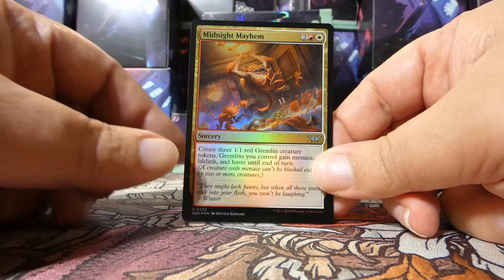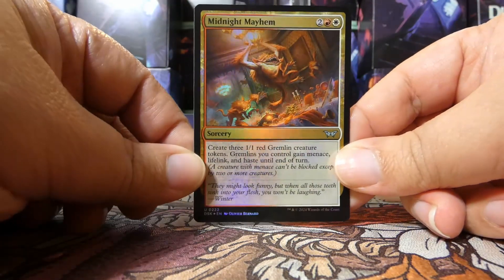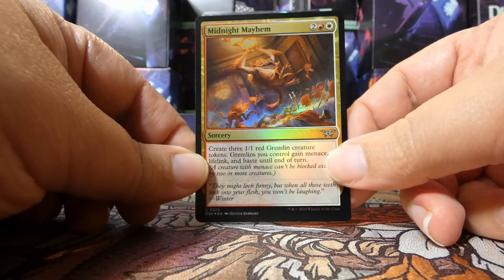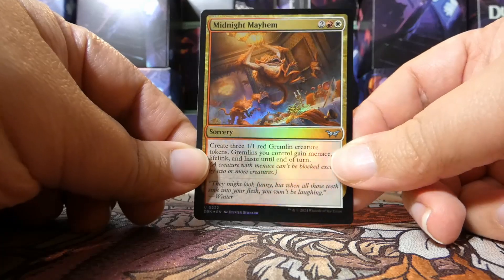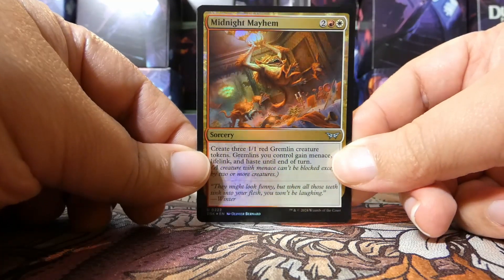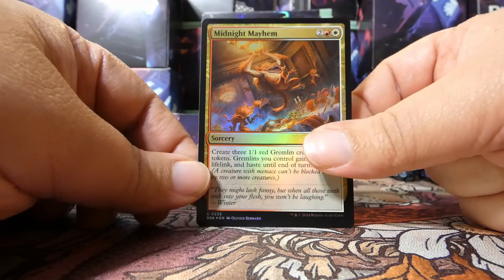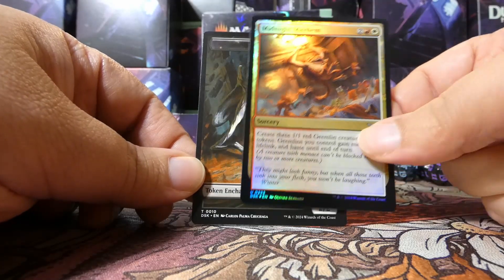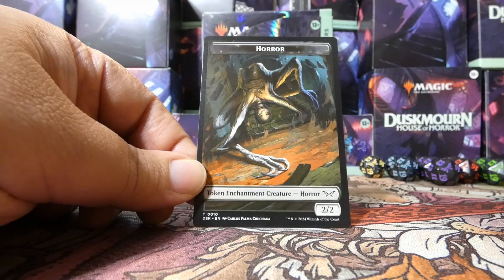Our land is the Murky Sewer — another blue and black land, notably, which is very interesting. I've got two of those plus a black rare. Behind it is our foil, which is a foil uncommon in Midnight Mayhem. The foiling at the bottom is cool, though the gremlins aren't amazing in foil. This is actually an incredible card — I really like it. Maybe splashing for it would probably be fine.